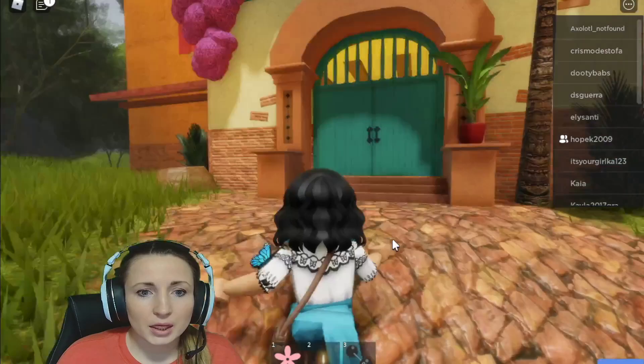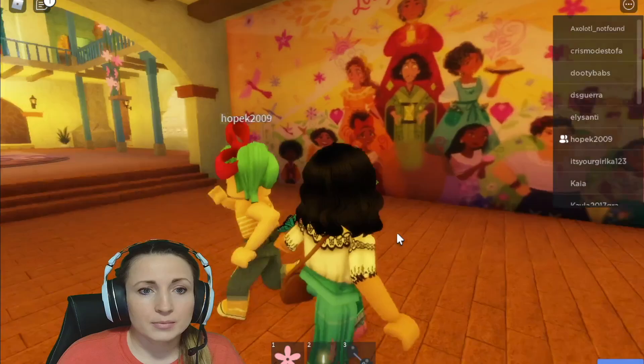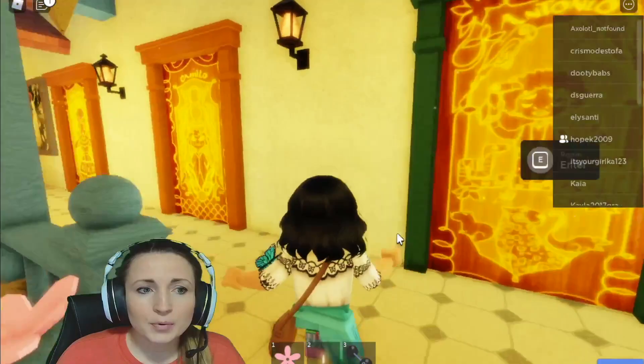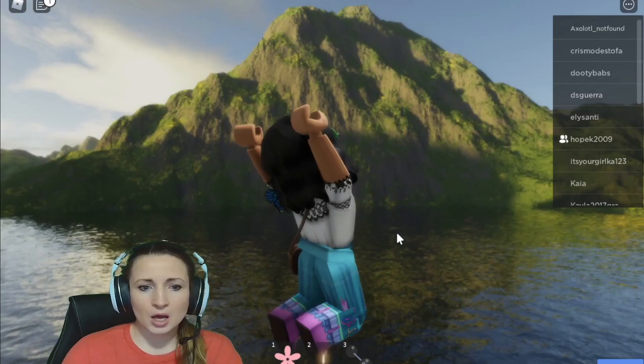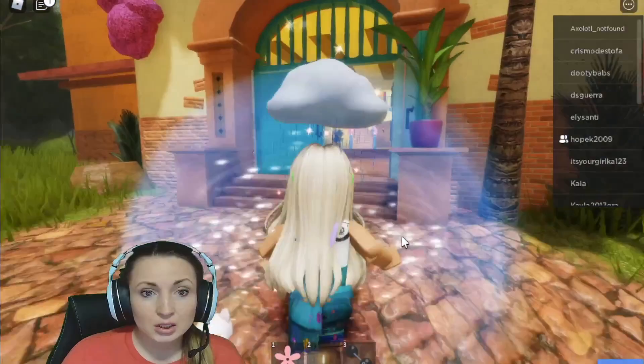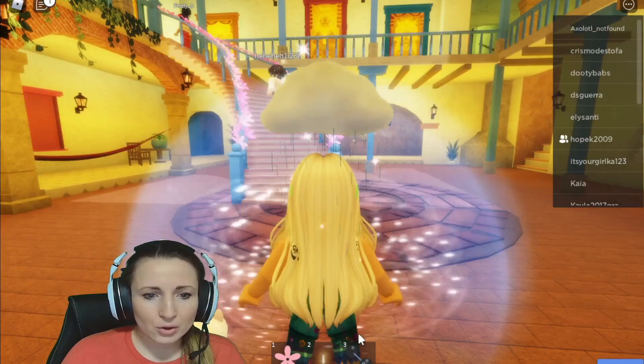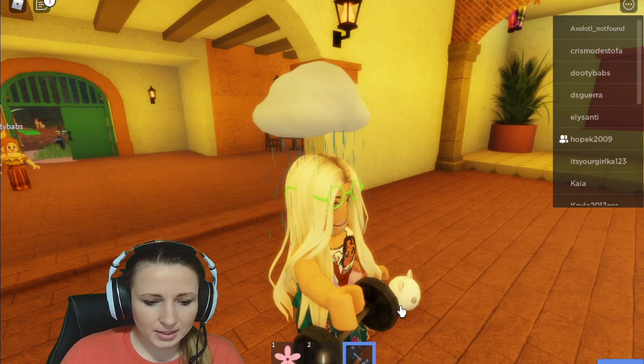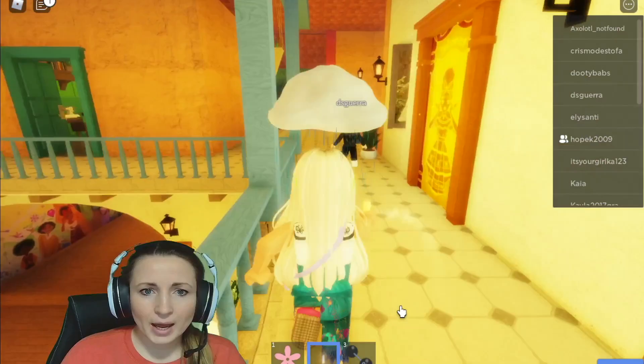I kind of want to be... we'll just stick with Mirabel. Can the smile be any bigger? I really like this Encanto game, it's set up really awesome. Casa Madrigal — let's see if they added anything. I've played this a handful of times. There's a candle — oh yes, they added a weight, awesome! Let's hold the candle.